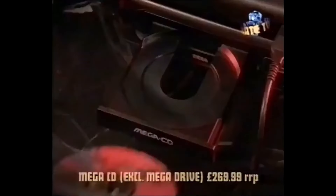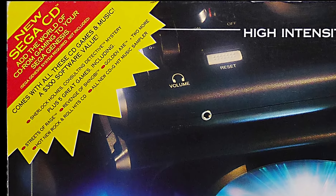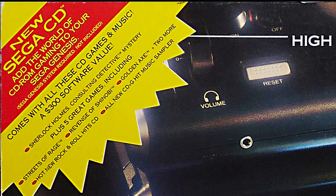If you saw a Sega CD or Sega Mega CD on sale in the US or Europe during the early 90s, you likely saw it emblazoned with taglines such as 'comes with $300 worth of software,' 'three discs included,' or that it includes seven games, or eight games, or even nine games.